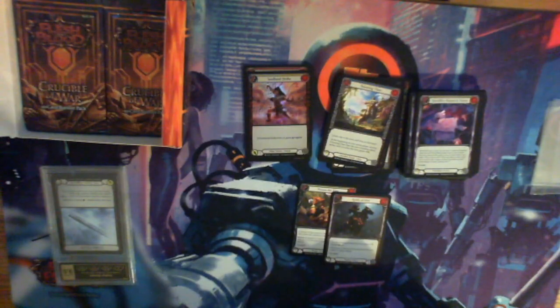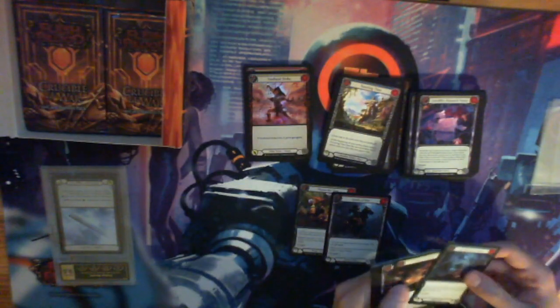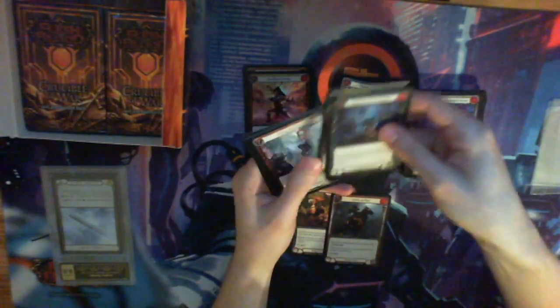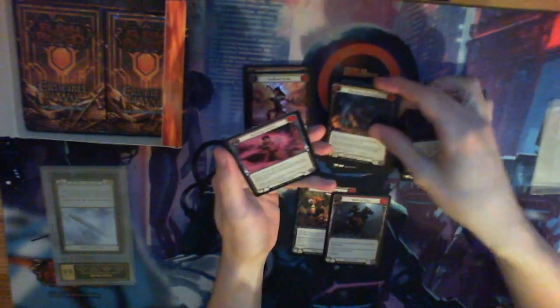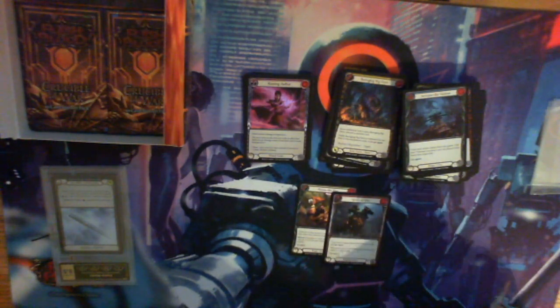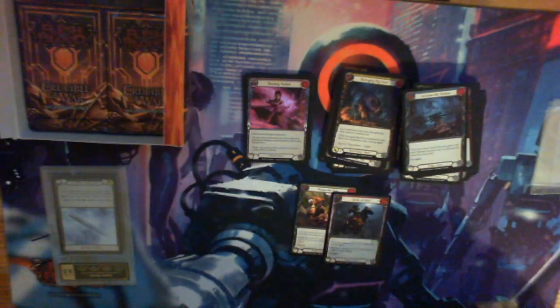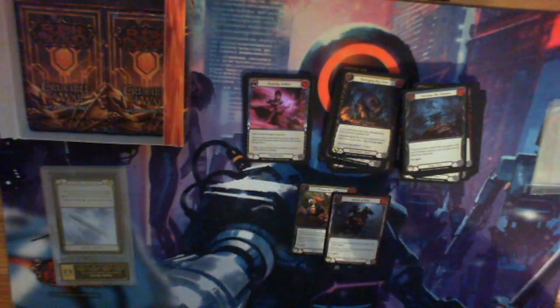One risk with opening an older set is that packs weren't guaranteed Cold Foils - there was like a one in three chance a box wouldn't have one. Moving on: Consuming Volition, was reprinted in recent sets. Barraging Bighorn in yellow, Dauntless, and a foil Rousing Aether. Rousing Aether is basically a nerfed precursor to Aether Wildfire - it's essentially Amp 1 on the card text but it has to be a proper card played.